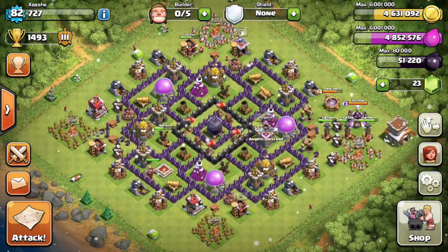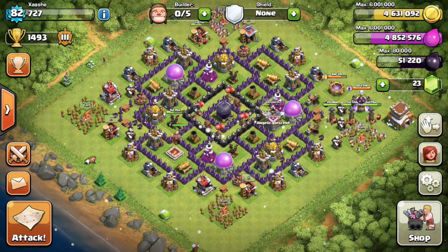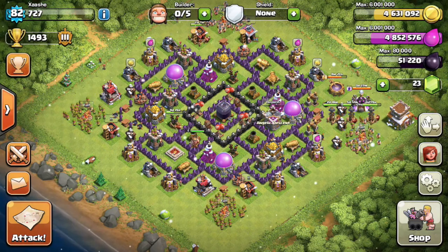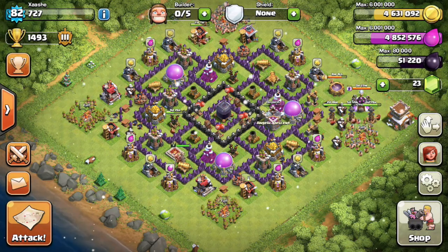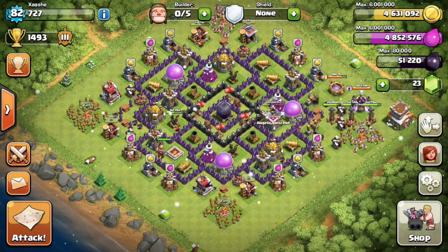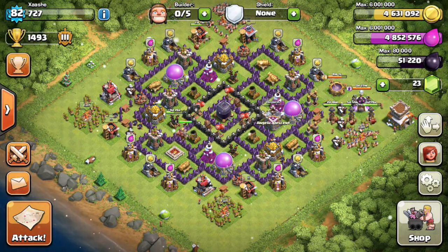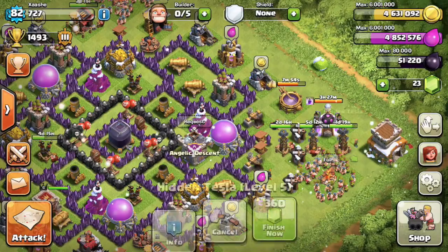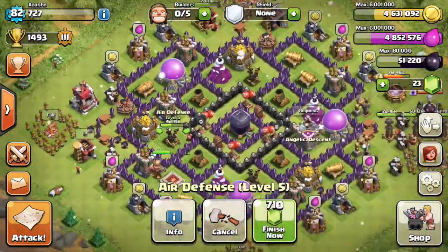As you can see I've got a farming base with my Town Hall on the outside, and what that does is as soon as I log off my Town Hall gets taken out quite quickly — sometimes people go for all my resources, other times they only take my Town Hall. I've got five builders: three of them are busy on Teslas, one is doing the top barracks going to level 10, and I've got Air Defense going to level 6.